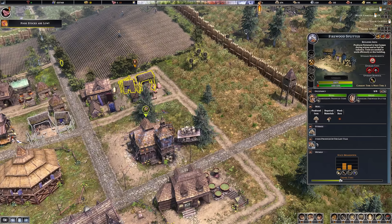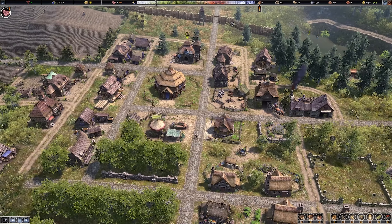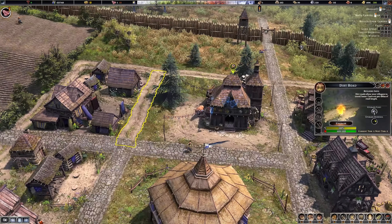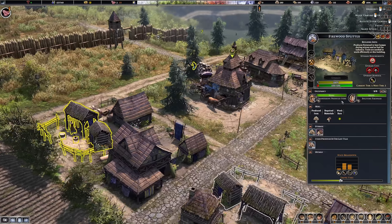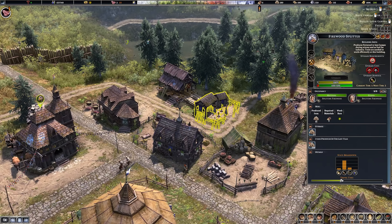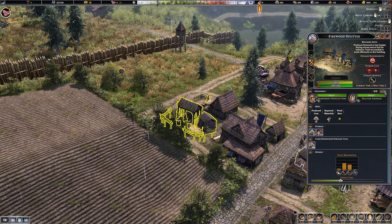The firewood splitter has full stock so we're actually making too much firewood now. Logs have become a real issue - I wonder if the Fletcher production is eating through them. Let's bring Fletcher production back down a little bit. The firewood splitters are burning through logs too - let's remove one worker from each. Hopefully that helps us out a little bit.